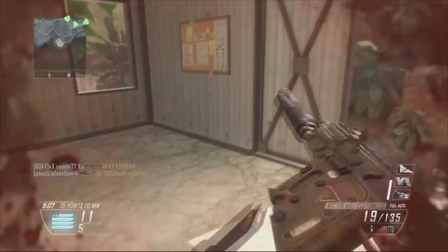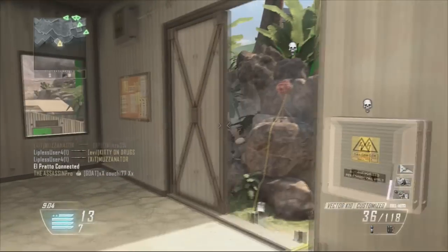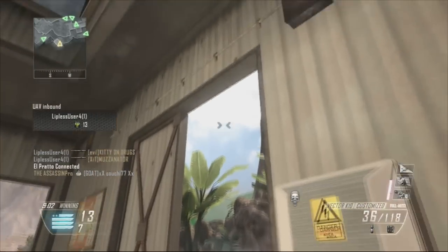The third perk is Dexterity, just in case someone comes out and I'm not ready — I can aim down the sights quickly. It's always good to have.